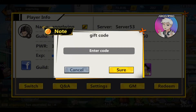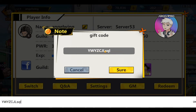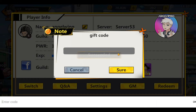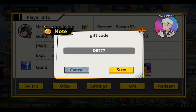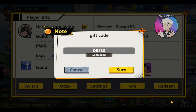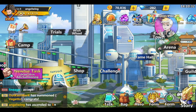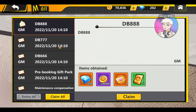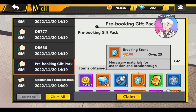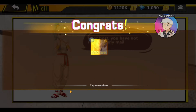So we start with the pre-registration code — you're gonna find it at the beginning of the screen. The next one is DB666. The next one is DB777. And the last one is DB888. Let us see what we got: two mail, 200, 100 and something, 100 and something. This is the pre-registration — this is the only one that's worth it.